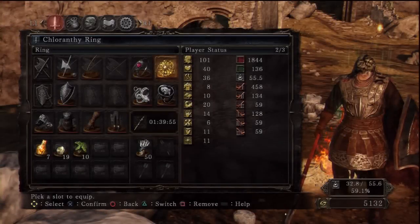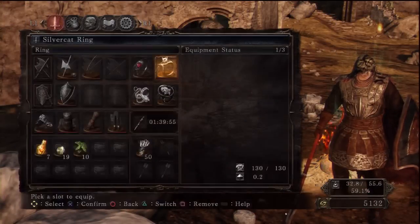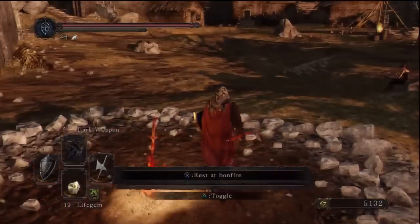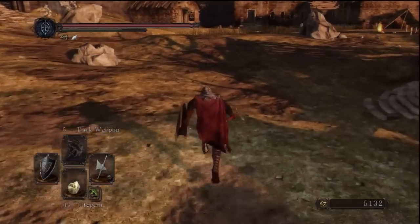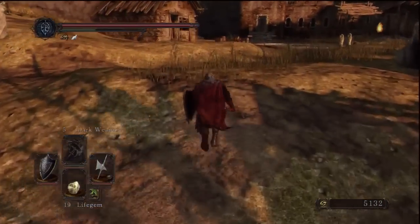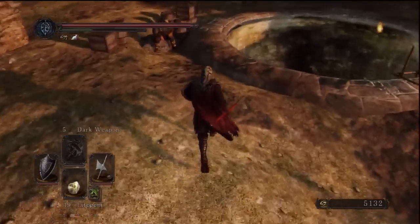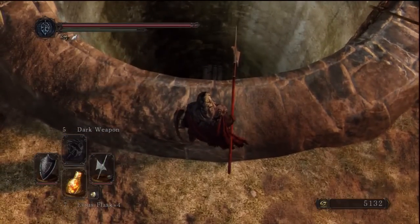Hey, what's going on guys? This will be part 12 of The Ultimate Guide to Dark Souls 2. We're going to go ahead and cover Grave of Saints, a completely pointless area. You'll see why it's a pointless area once we explain a few things, and then you'll be like, why is this even in the game? This is just not good.